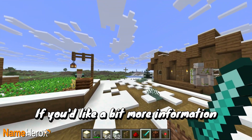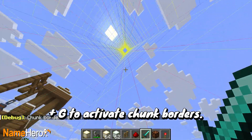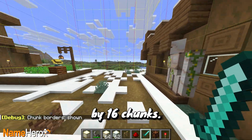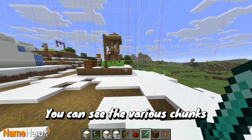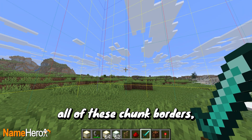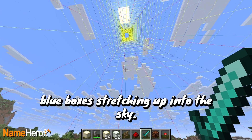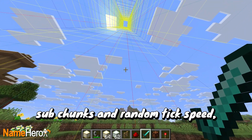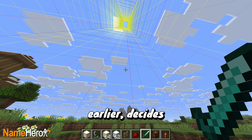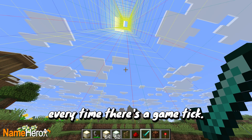If you'd like a bit more information on tick speed, press F3 plus G to activate chunk borders. As you may know, Minecraft worlds are broken up into 16 by 16 chunks. You can see the various chunks with the chunk borders option on. While you can see all of these chunk borders, you'll notice blue boxes stretching up into the sky — these are called sub-chunks. The random tick speed function we were manipulating earlier decides how many blocks within one sub-chunk are updated every game tick.